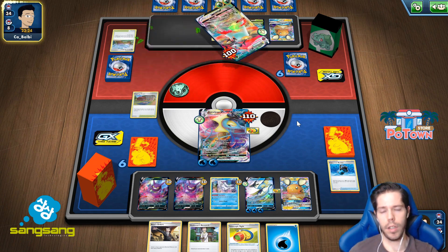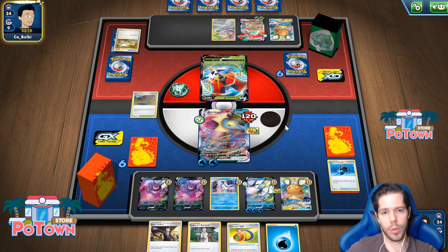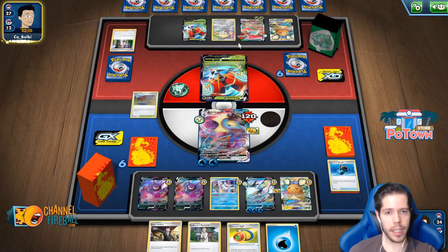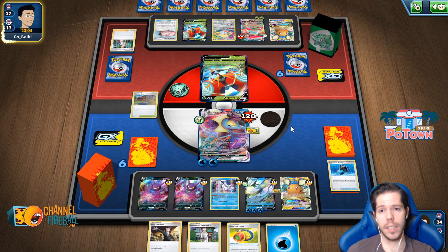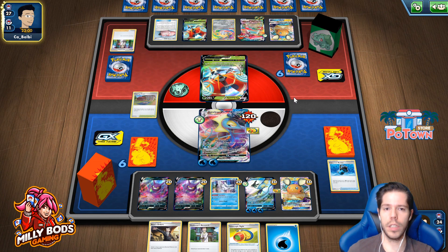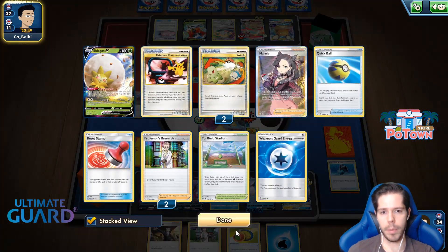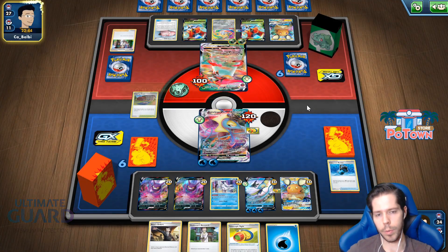My opponent commits another special energy, uses the ability immediately, goes for a switch, benches another Pokémon, and then goes for Research. The attachment-forcing, if my opponent doesn't find a switching card or a way to retreat, could actually impact the game quite a bit. He does find the U-turn Board though, as you would expect. He made the right call discarding the basic energy so that he could get it back with my Training Court — paying very good attention to the small details.